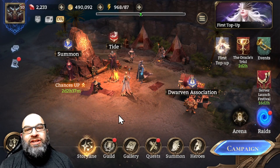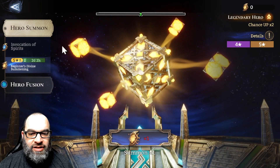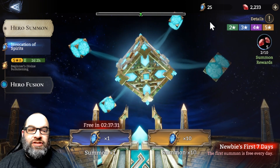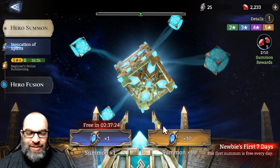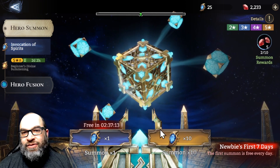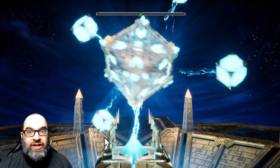What's up guys, Belligerent here with a Watcher Realms video. We're gonna do some summons today — about 50 total. We've got around 25 summoning crystals and 25 diamonds worth. We'll slow roll the crystals since there's no benefit to doing multiples, but we'll throw some 10-pulls in for the diamonds since those do benefit. Let's get into it — we want to see purple or gold.